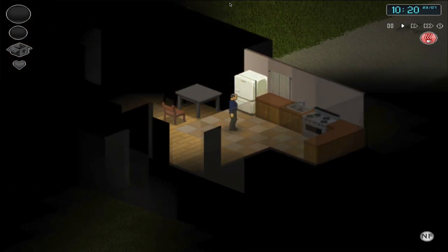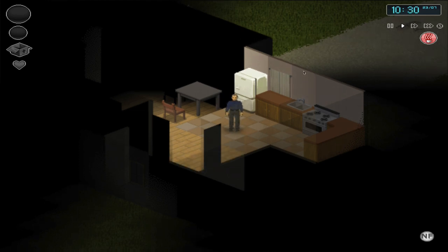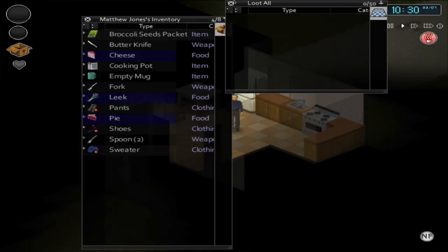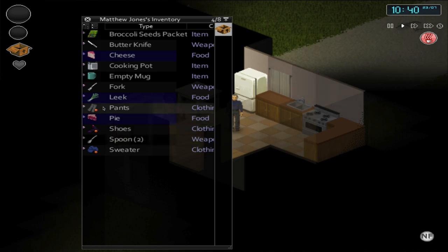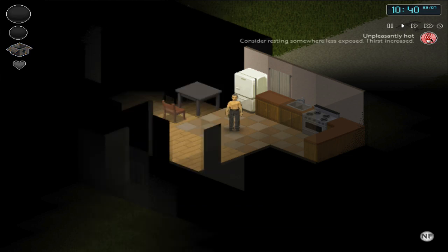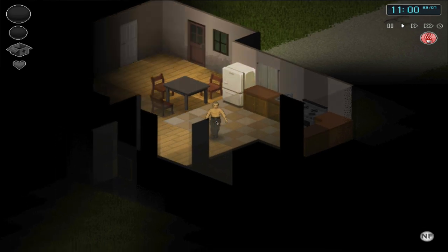A moodle has appeared on the right — these show your buffs and debuffs. This one tells us we're unpleasantly hot and thirst has increased. I'll open my inventory — default key is I, mine is set to B. The orange dot shows what's currently equipped: pants, shoes, and sweater. Since I'm hot I'll right click the sweater and unequip it. Keep in mind these moodles have tiers, so unpleasantly hot can escalate to a higher more dangerous tier like scorching, so always manage them and keep them low.